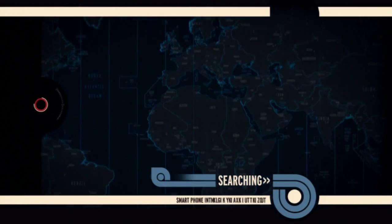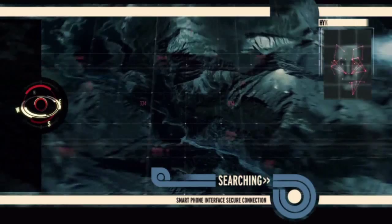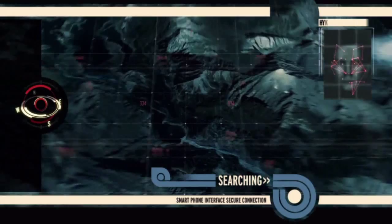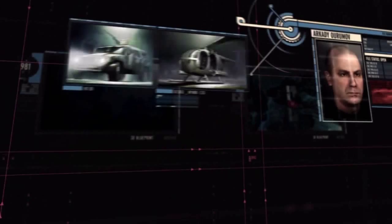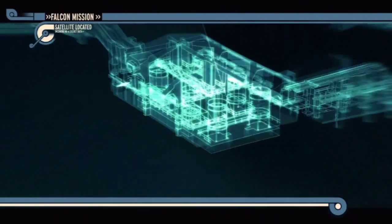It's not all that hard to become a secret agent. Now we have to activate the elevator and we are done. Now it's time to receive our proper briefing. Smartphone internet? This is a hell of a smartphone. Begin secure transmission. Good morning, 007. For the past three years a high-ranking Russian general, Arkady Arumov, has been stealing Russian military equipment and selling it on the black market.